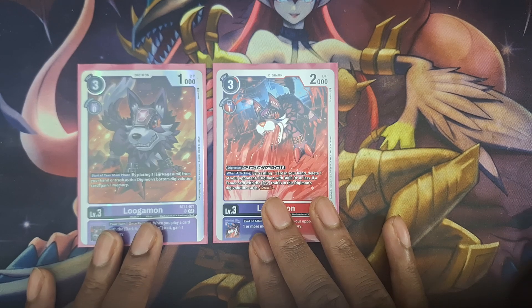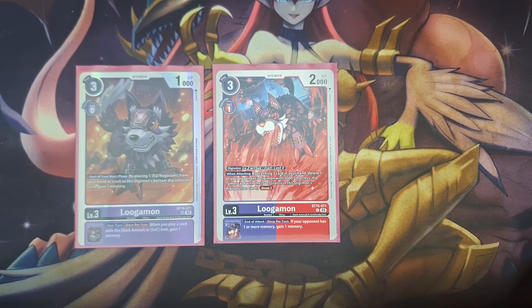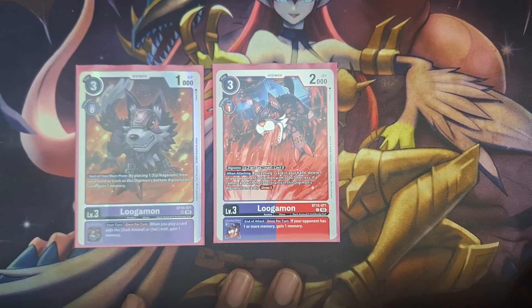We have Lugamon from BT15. When attacking, you can trash one card from your hand to delete an opponent's Digimon with 3k DP or less. While you have a Tamer with the Sons of Chaos trait in its Digivolution source, you're able to draw one card. It also has the ability common to the dual-color evolution line: if your opponent has one memory or more, you gain one memory. So it can slow down their progress and give them little memory usage — unless they have a memory Tamer.